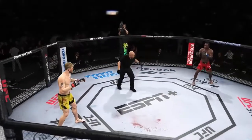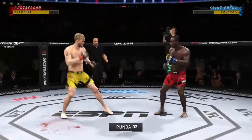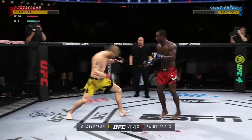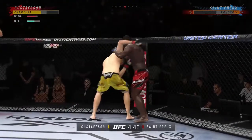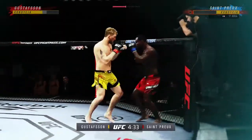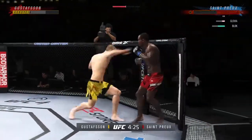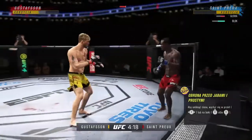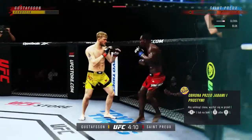Here we go with the start of round two — Alexander Gustafson versus Ovin St. Preux. Stuffs the takedown, no problem. If your opponent has you in the clinch, pull it down on your head, land and crunch out — reach back inside and try to find space. Nice elbow! Gets him with a kick.